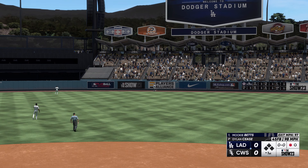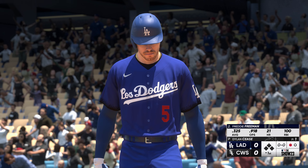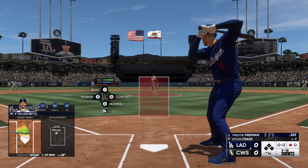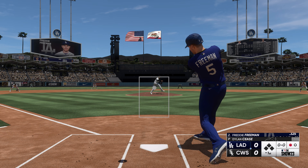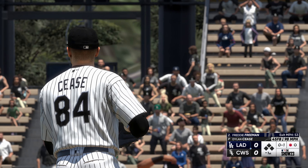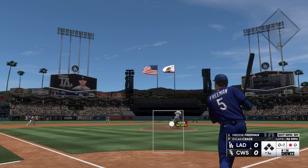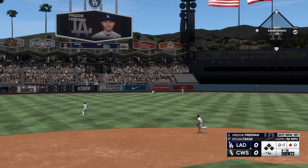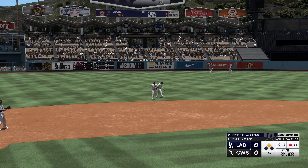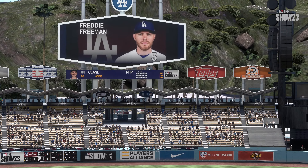That one pulled in on the warning track. Freddie Freeman up to the dish. No score, just getting started — top of the first. That one hammered to left field, it's back and it hits the base of the wall. He's in at second with a one-out double. Seems like he got exactly what he was looking for. Well-deserved double — great swing, got everything going on time, stayed balanced, and he squared it up about as well as you could possibly ask.